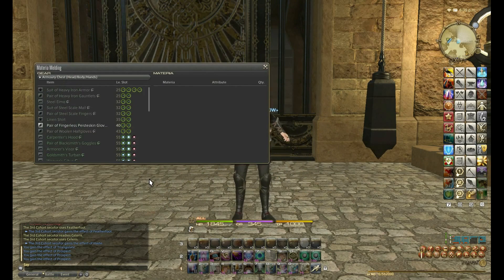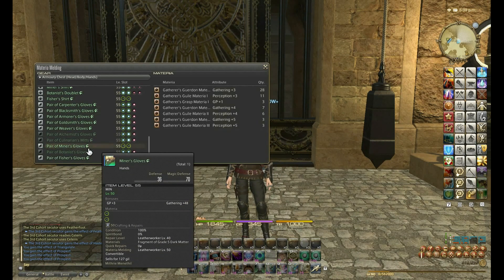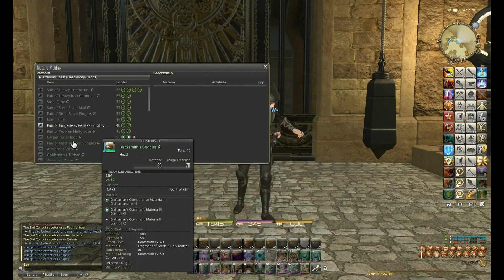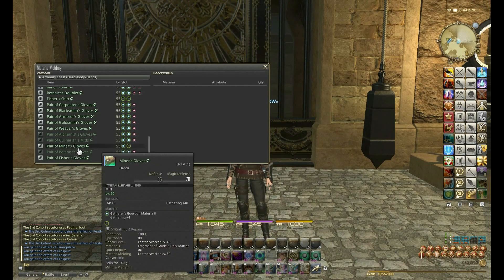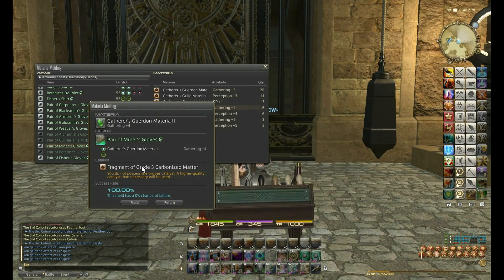For the Miner's Gloves, the first materia I'm going to do is Gathering plus 4 — meld. I'm going to link in the description my melding chart that I use in order to do this, just so you can use the right materia to get to cap without wasting any gil on rank 4 materia. They are not necessary.